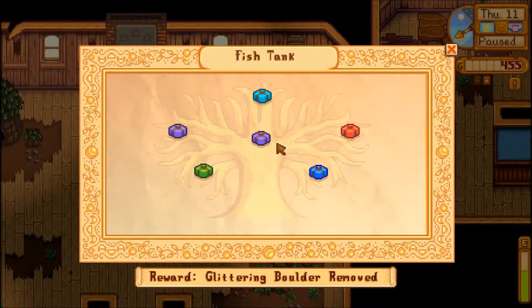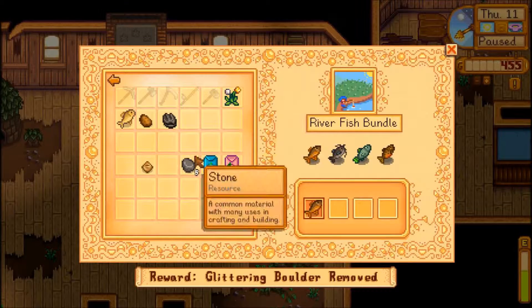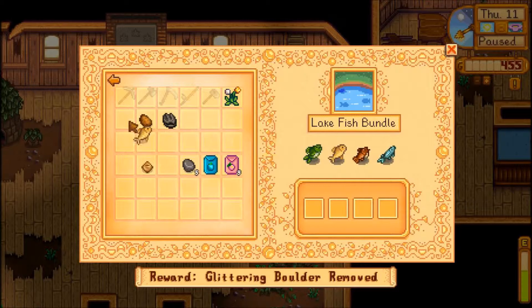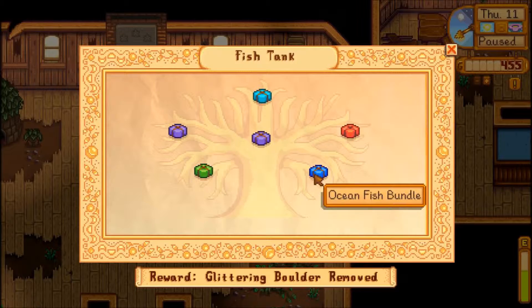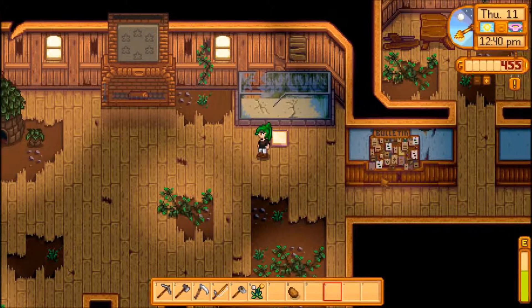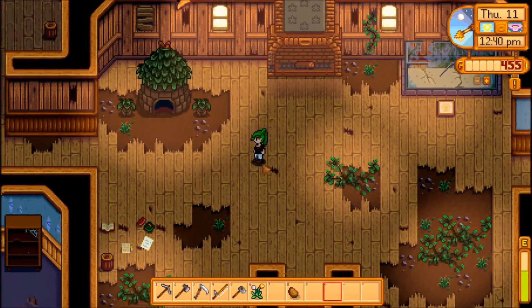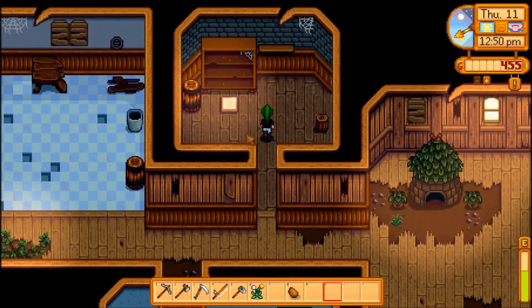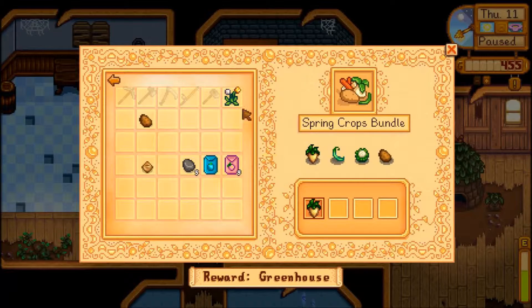Let's just run over to the fishies. We've got river fish - no, lake fish! We've got a carp, awesome! And then we have the crab pot - we've got a cockle shell. Nice! And then we've got spring crops over here. Put our potato in. Spring crops - awesome!